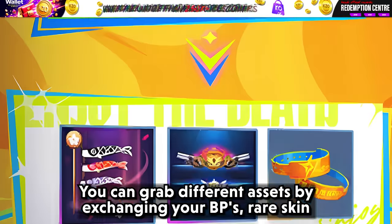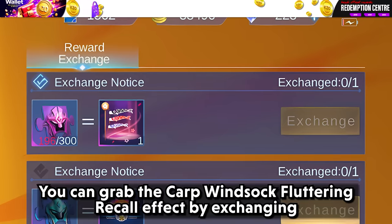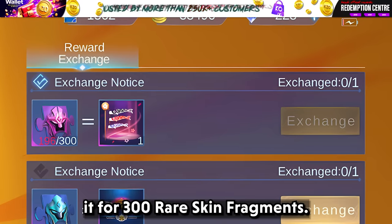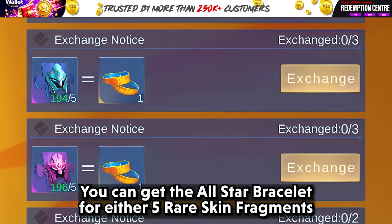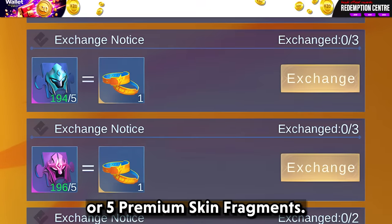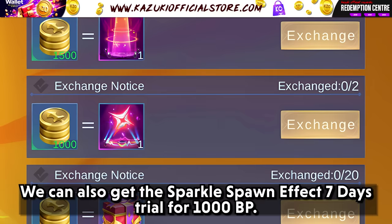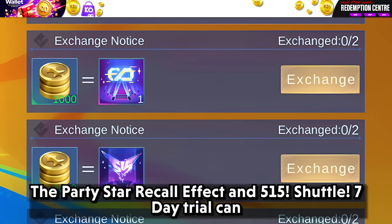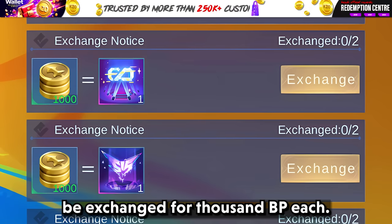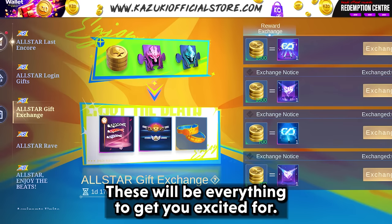Lastly, we have All-Star Gift Exchange. You can grab different assets by exchanging your BPs, rare skin fragments, and premium skin fragments. You can grab the Fluttering recoil effect by exchanging 300 rare skin fragments. For 30 premium fragments, you can get a Blazing Wish killing notification trial for 30 days. You can get the All-Star bracelet for either 5 rare skin fragments or 5 premium skin fragments. The Sparkle recoil effect is a 7-day trial for 1500 BP. For 175 BP, you get a chest granting a random elite, special, or epic skin trial card for 1 day. The Party Star recoil effect and the 515 Shuttle 7-day trial can each be exchanged for 1000 BP. For 700 BP, the 515 E Party and 515 Fight spawn effects can be exchanged.